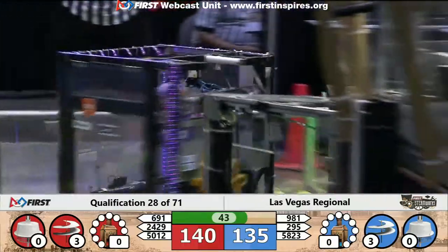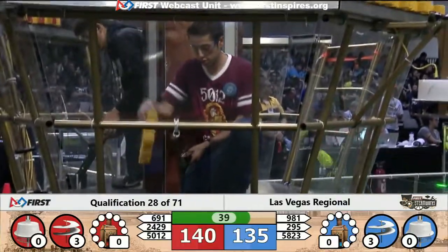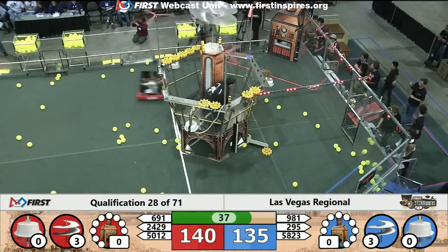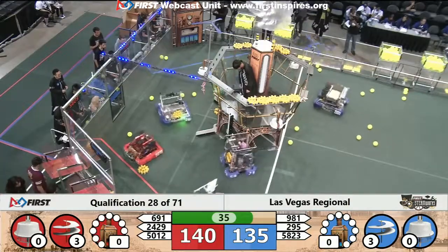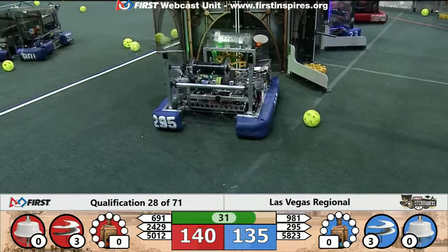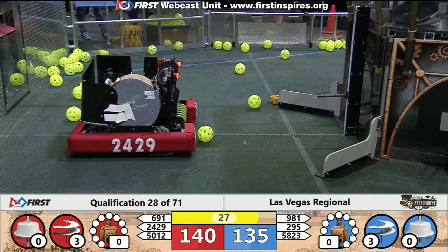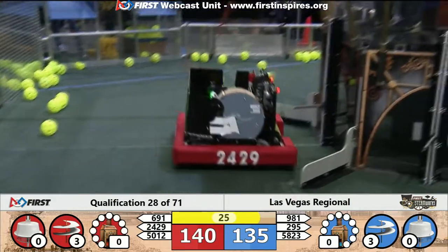The difference right now being it looks like one foul on the Blue Alliance that gave the Red Alliance an extra five points. 140-135 is our score. Here comes Ace again dropping off another gear for the Blue Alliance's airship. That whistle means that ropes can be deployed and robots can begin climbing.